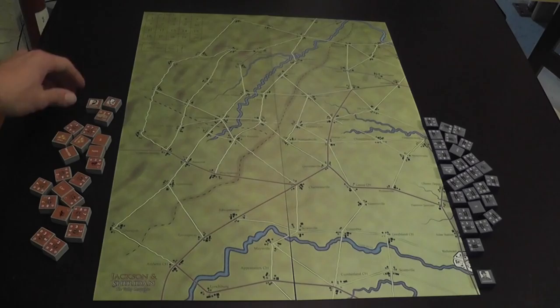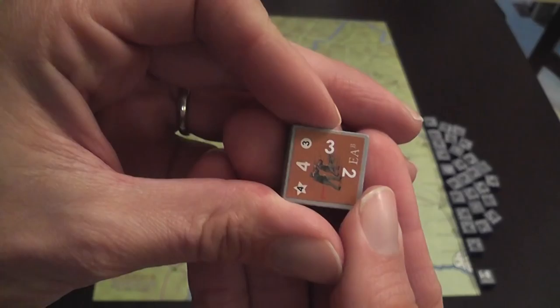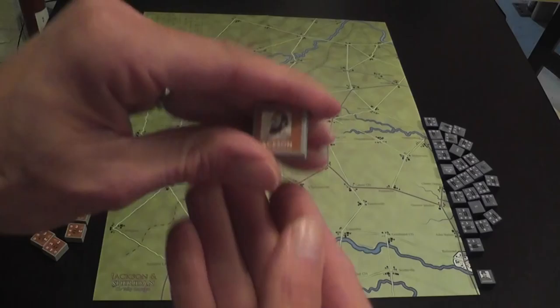The core system uses wooden blocks that represent military units. On each block, one number shows combat points, another shows morale, and another shows the number of dice they roll in combat. When units lose points you simply turn the block; when they restore points you turn them back. Usually blocks face only their own player, so you can see where the opponent's blocks are but not exactly what they are — you reveal the blocks during combat.